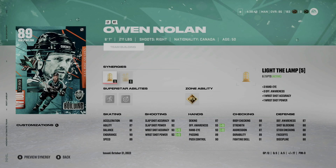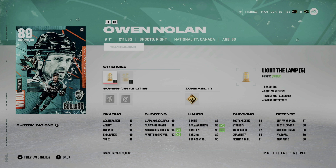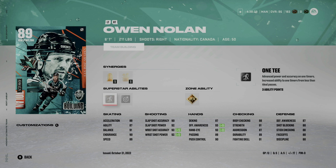Starting off on our first line at left wing is the 6'1", 211-pound team builder Owen Nolan. I love the fact that he has Close Quarters on. I've also messed around with One-T and Schneid, but in my opinion both — especially at only 40 ability points max right now — aren't worth activating. Close Quarters certainly is, and combined with Light the Lamp his wrist shot accuracy and power is pretty much 92 across the board. That combined with Close Quarters is pretty amazing.